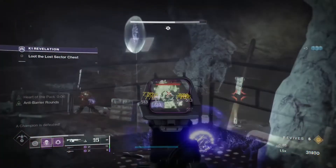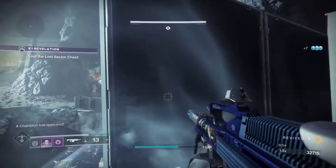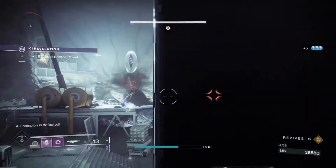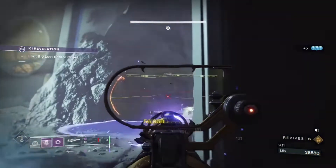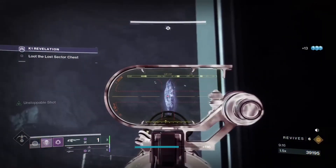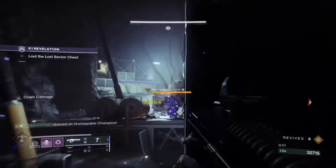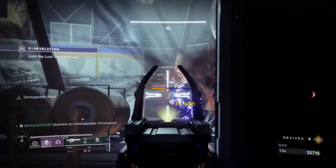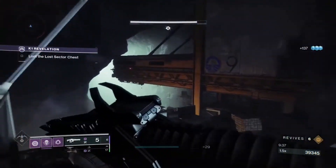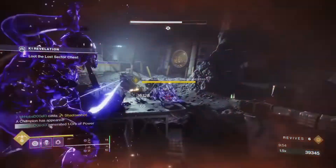The Chroma Rush will generally be used for popping off barrier shields and shooting through the Hive Knight's arc shields. Don't forget, the Anti-Barrier mod means you can shoot through anything short of a champion, so keep that in mind when creating your build. You can use the Lorentz Driver for mob cleanup, add control, and stunning Unstoppable Champions. Threaded Needle can also be used for stunning Unstoppable Champions and for champion DPS. When paired with the Particle Deconstruction mod and the increased void burn damage, Threaded Needle simply annihilates bosses and champions. Combine all three of these weapons and you may find this Legend Lost Sector a lot easier.